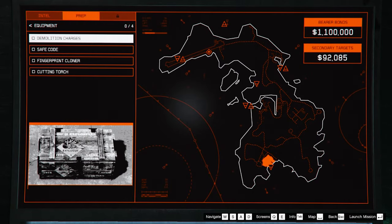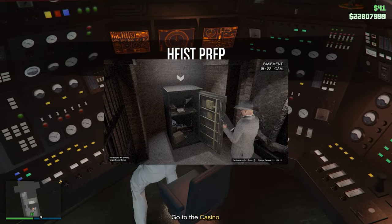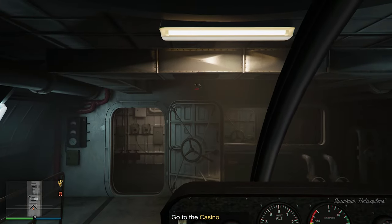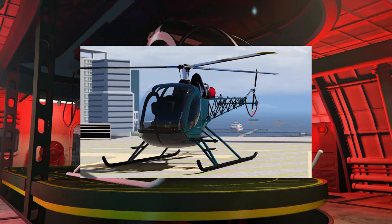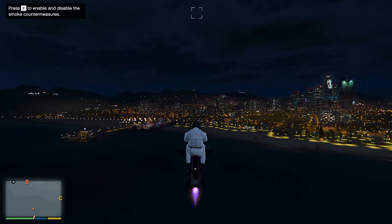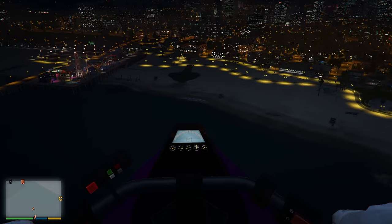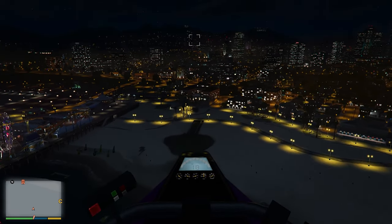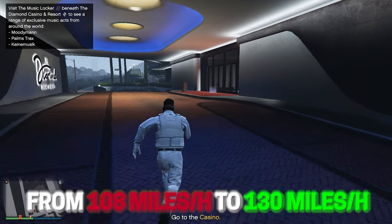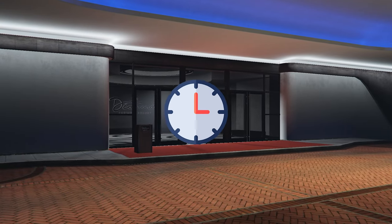The second option you can get is the safe coat. You will only get this option if you have the bearer bonds as the primary target. I recommend doing all these setups with your oppressor mark 2, but if you don't own it, the sparrow will do the job as well — it's just a bit slower. Now when flying to the casino, make sure that these two wings are inside. You do this by pressing the button the way you jump in GTA — on PC this would be the spacebar. This will change the speed from 108 miles per hour to 130 miles per hour, speeding everything up a lot more.